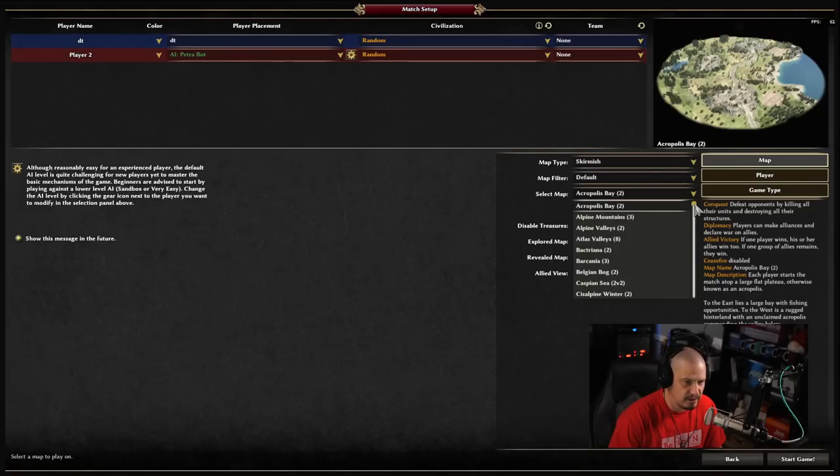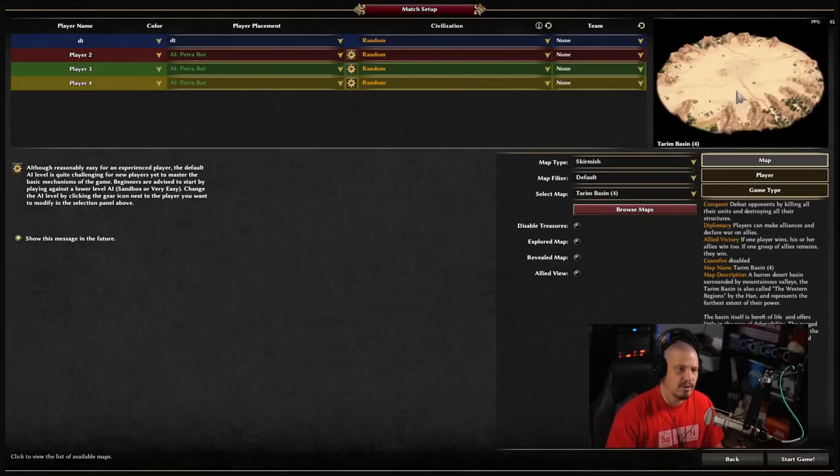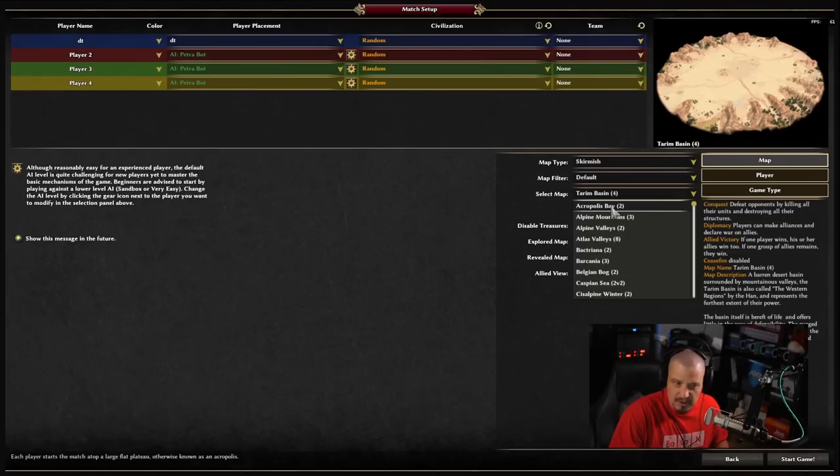They didn't just focus on the Chinese civilization — they also gave us some Chinese-themed maps. One of them is called the Tarim Basin, a region in northwest China, which is a very desert-like region. That's a brand new map. We have a lot of maps available, and many of the maps that have been here for a while, like the standard Acropolis Bay map and the Corinthian Isthmus, have been reworked. They're still the same maps, but the graphics are a lot more striking. They've really worked on making the game more visually appealing.